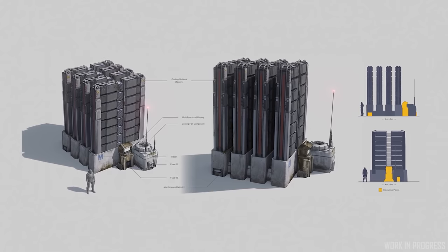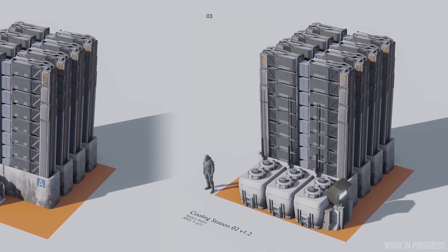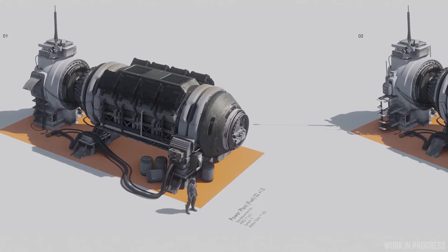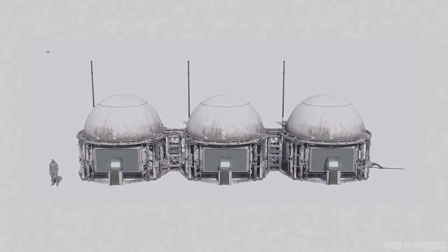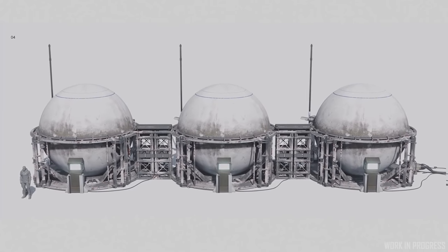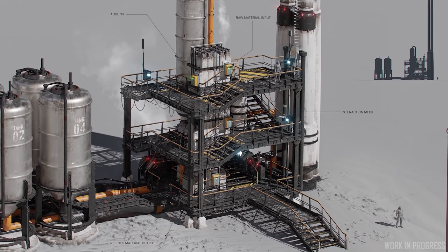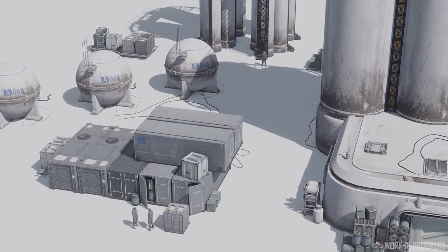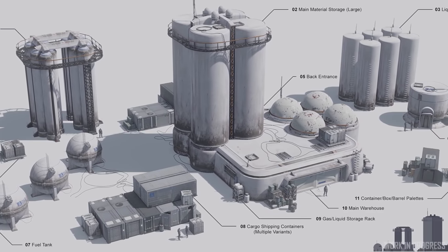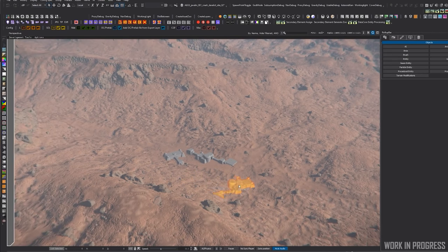Environments are in full production with new outpost points of interest archetypes which are now in white box. This is assumedly the new homesteads for AI, pushing towards player bases eventually — not for players to live in straight away, but fleshing out the game with more interesting outpost-type setups that aren't just the very basic blocky modular ones. They're also making a small modular architecture kit that can be easily expanded to add diversity as needs arise.